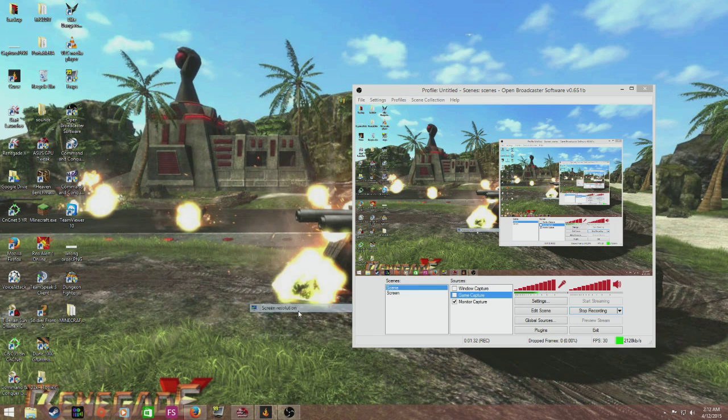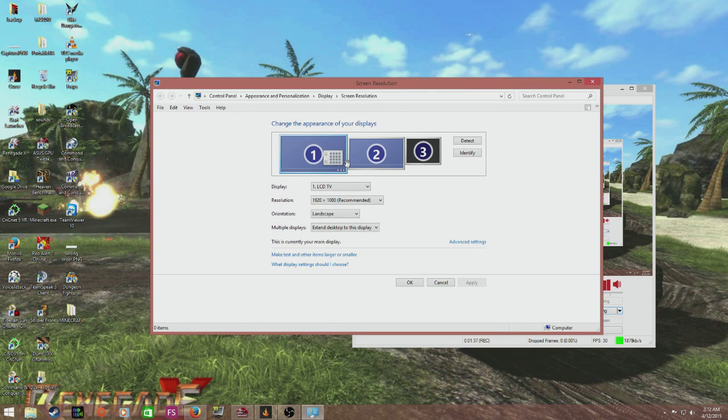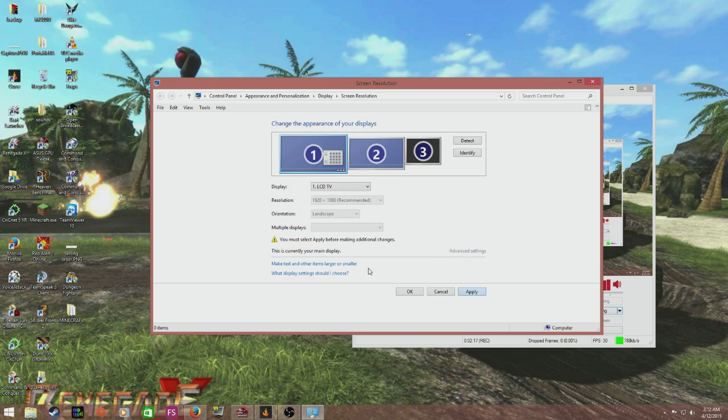Here's how to fix that real quick. You just want to go to Screen Resolution, and you'll see that I have three displays — I only actually have two, but this one is like an imaginary one. If you have one monitor you'll just have one, and if you've got two like I do you'll have two. You want to click Detect, it'll say 'another display is detected,' and then you want to click 'Try to connect anyway on VGA,' and then click Apply.